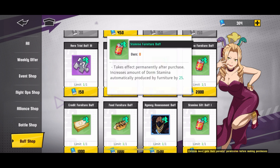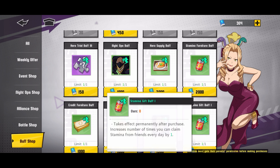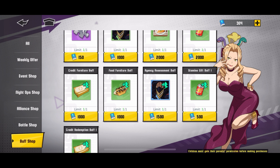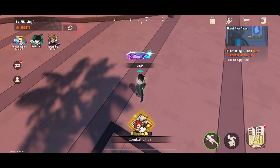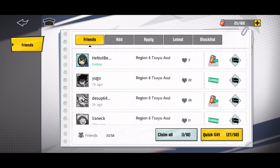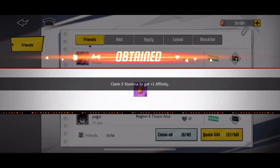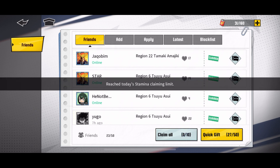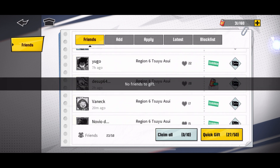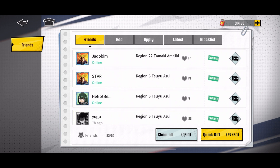Another thing you're gonna want to buy next — there are a couple of options. You can either go for the stamina furniture buff or the stamina gift buff. The stamina gift buff is going to give you one more claim from your friends, which is five extra stamina. You can see it says stamina gift buff one, so you can probably buff that a few times — maybe five times — to get 25 extra stamina every day. You can claim stamina from friends 10 times a day, that's 50 stamina from your friends every day. You should also gift your friends every single day — if you have 50 friends, you can gift one time to each of the 50 friends.